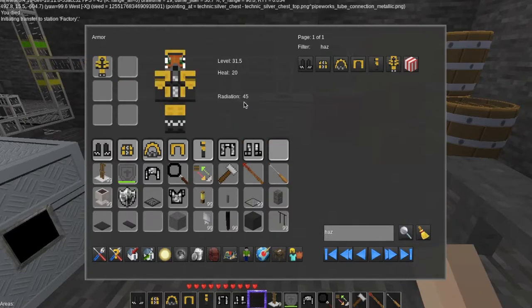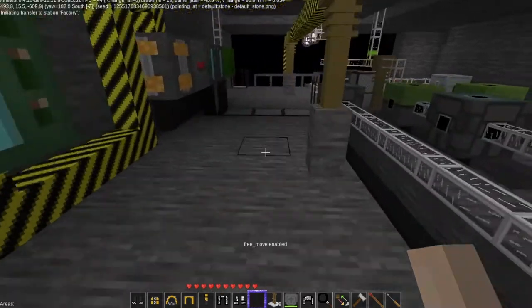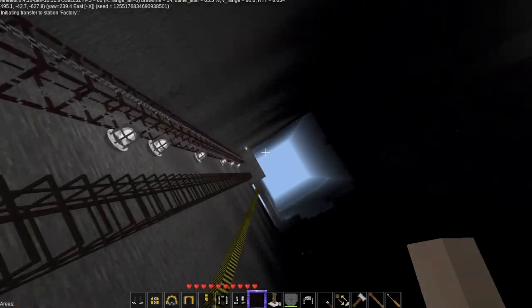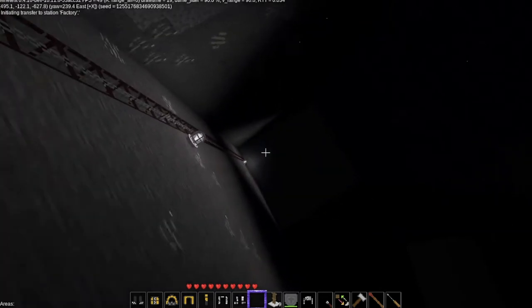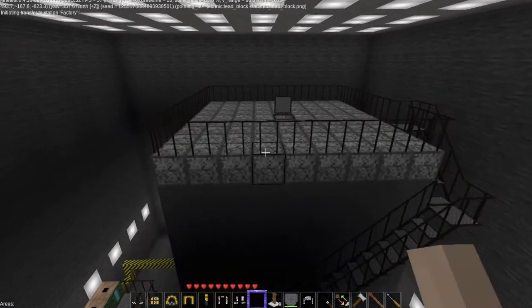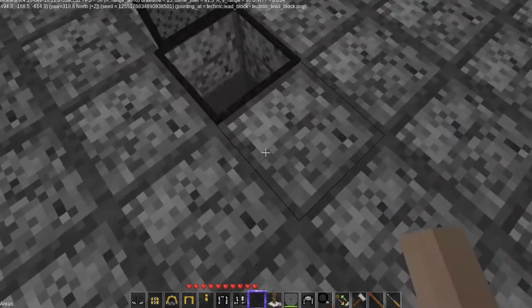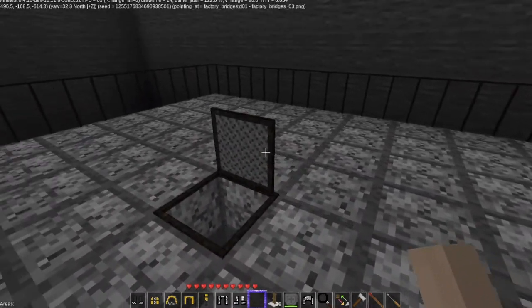So if we put that on, we have a radiation level of 40 and a healing level of 20. And that's it. So let's go down here — we're not going to waste any time. And I'm even flying slower with that on. That is weird. So if I look down on my reactor, my reactor is working so far, I'm okay.